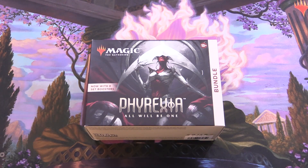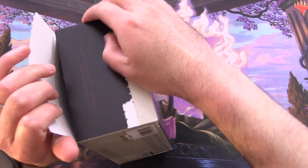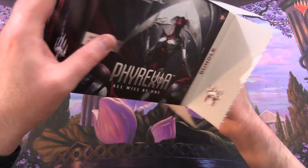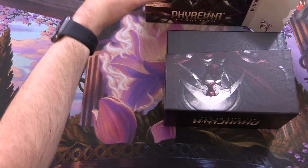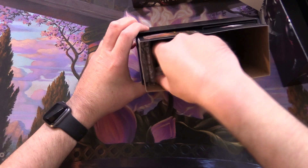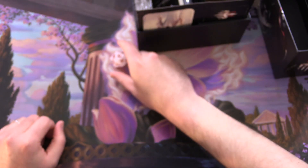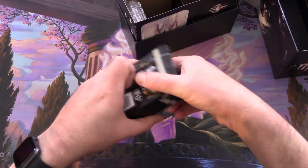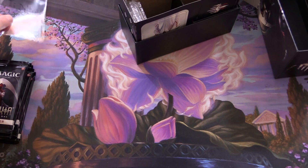Today on MTG Unpack we're getting stuck into a brand new Phyrexia: All Will Be One bundle for a patron. They'll be getting this bundle and everything in it. So without further ado, let's get to cracking. Hoping to get some spicy Phyrexian goodness, and like last time it's upside down. We've got the Jace poster and the Phyrexian Atlas. A nice Elish Norn on the box. We've got a spin-down dice here. We should have eight set boosters, and today's patron is TIE Deltas. Thank you for being a patron.